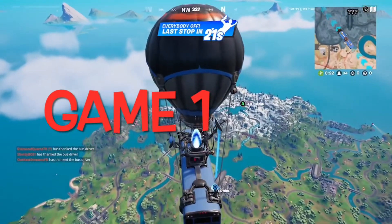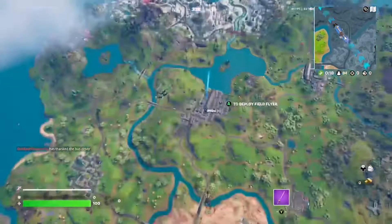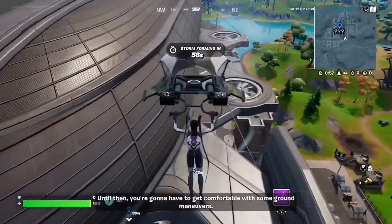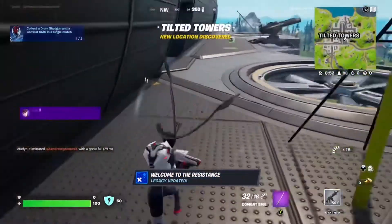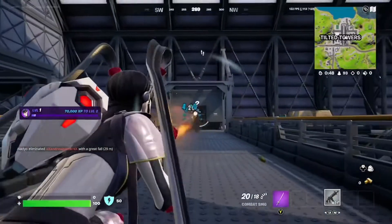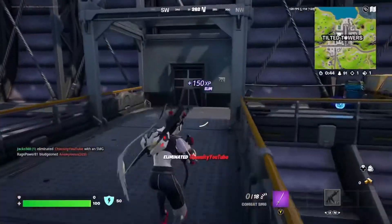Okay guys, game 1, and as you can see, the map has changed a lot. Now Tilted Towers has a big blimp in the center. Already we got a new weapon — it's a new combat SMG. There we go, first elimination of the match.